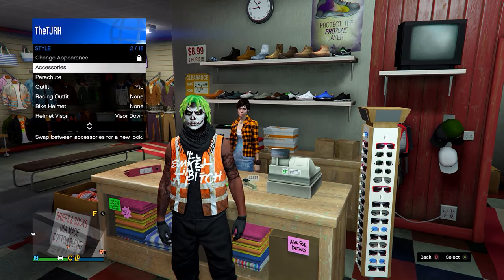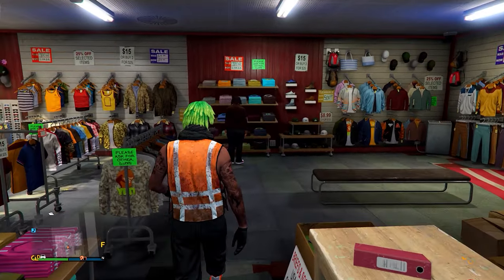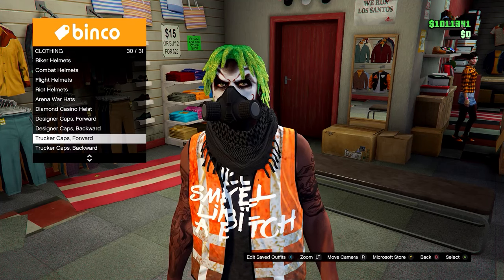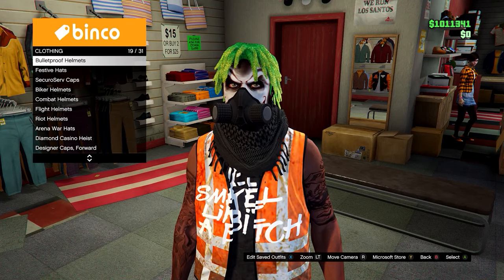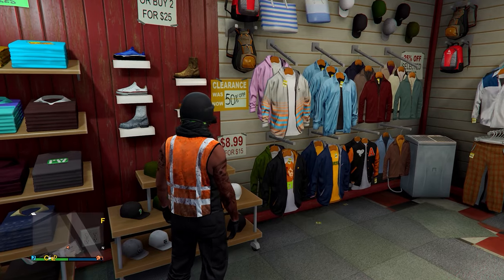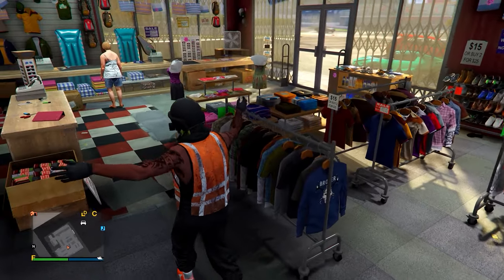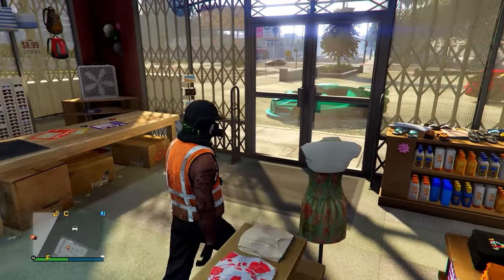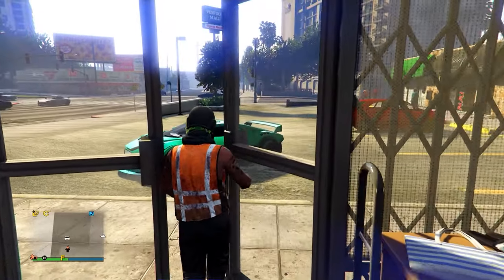After saving, feel free to add accessories like a rebreather, helmet, masks, or do the telescope glitch to merge them on. If you want the orange bulletproof helmet on this outfit, you can do the telescope glitch to merge it on — I'll leave a link in the description on how to get the orange bulletproof helmet. That's this outfit done, so we'll move on to the next one.